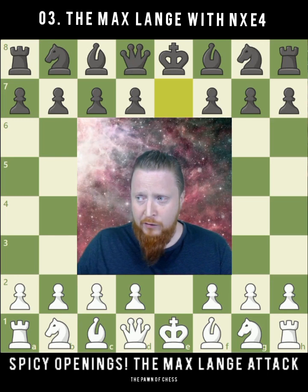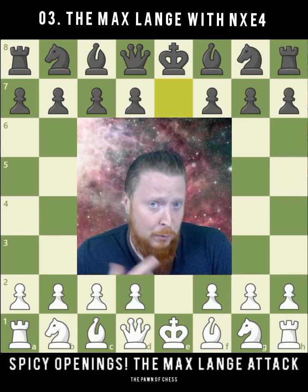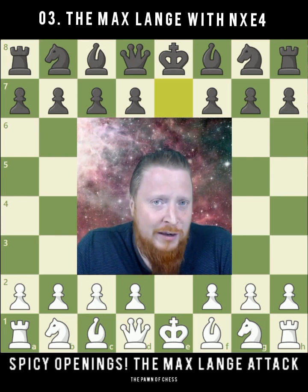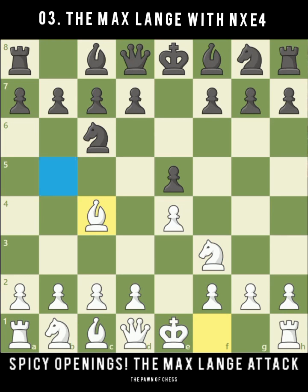This video in particular is looking at a line that comes about when you try to get the Max Lange Attack, and it has the peculiar name the Scotch Double Gambit — we're looking at the accepted variation. It's a very swashbuckling, interesting, aggressive way that white can play, and it occurs after the moves Knight to f3, Knight to c6, and now Bishop to c4, which you could say is the Italian Game, one of the most common moves along with Bishop to b5 at top level.